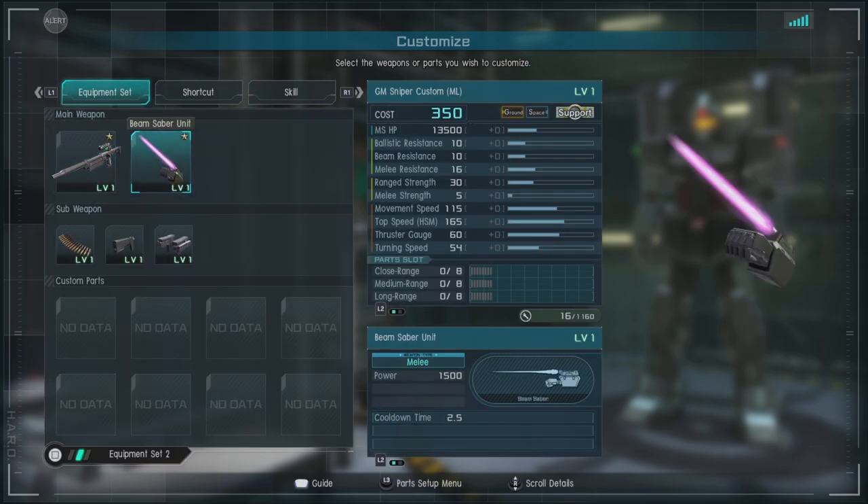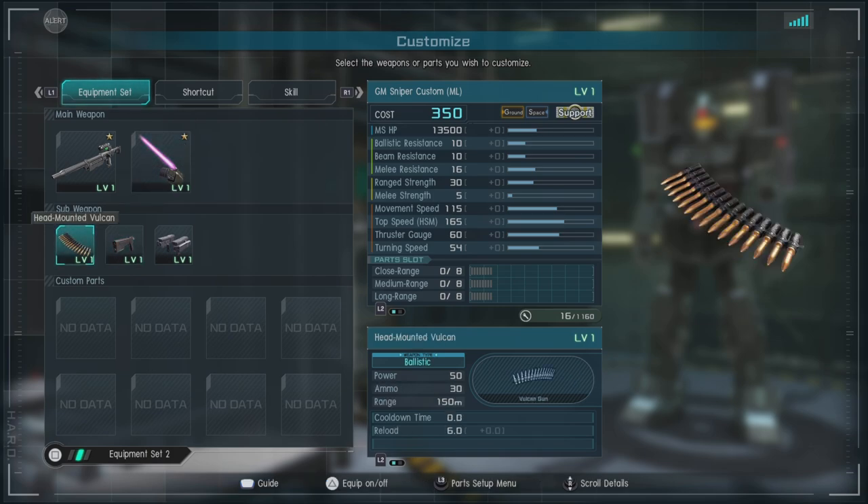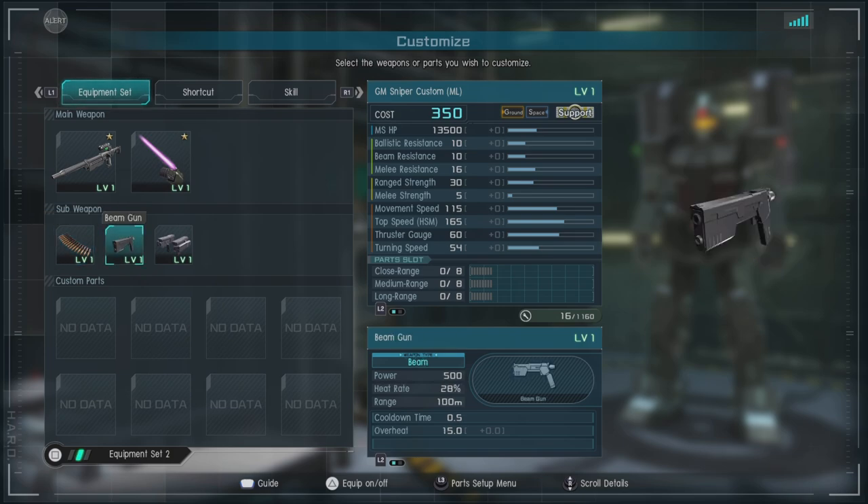We have the beam saber unit, which is strapped to the arm. Congratulations. We also have one-year war Vulcans. They're not that great, but they have one thing over the beam gun: range.